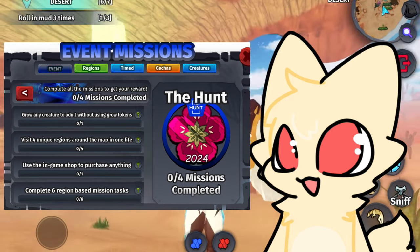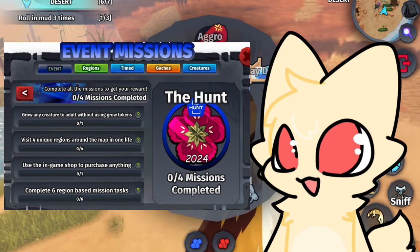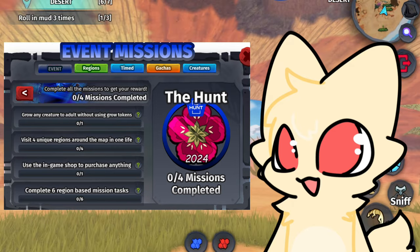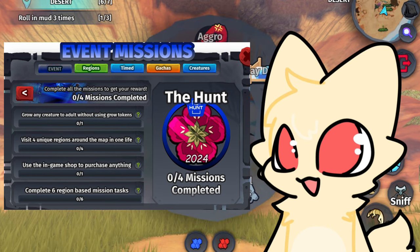Missions for the hunt are quite simple. The missions are: grow any creature without using grow tokens, visit 4 unique regions around the map in 1 life, use the in-game shop to purchase anything, and finally complete 6 region-based tasks.